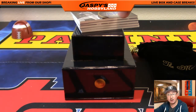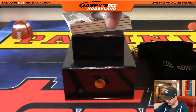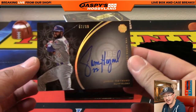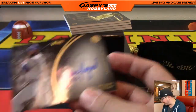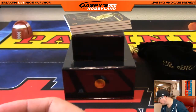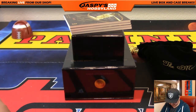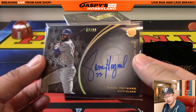Jason Hayward is next, out of 99. So everyone has a shot at this. 67 out of 99. Jason Hayward, on-card auto — Jay Hay, World Series champ. Number 67 is Victoria with number 67. Nice, Vicky.